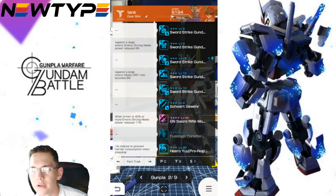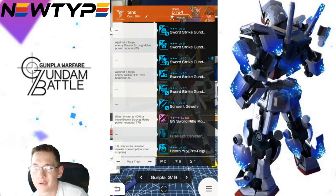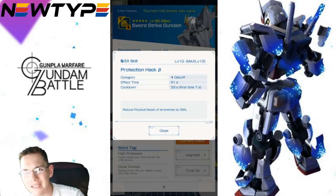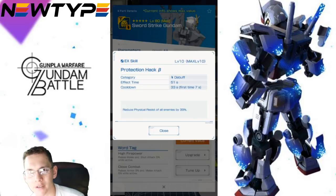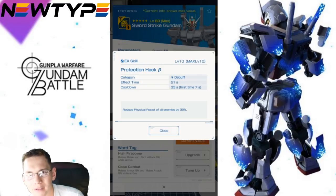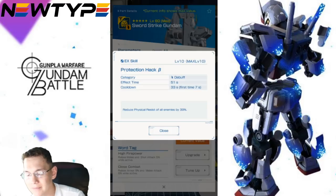So what should you be maxing out? Honestly, I think the head unit isn't really that great. Maybe not — you really don't need to max out the head, because the reduced physical resistance of all enemies is only viable if you're a tank using physical attacks. Maybe if you're a DPS unit it could be good, but I'm not really feeling it. I would say don't worry about this head — maybe just skip it. But if you're really looking for a supporter role for your team, then go for the head.